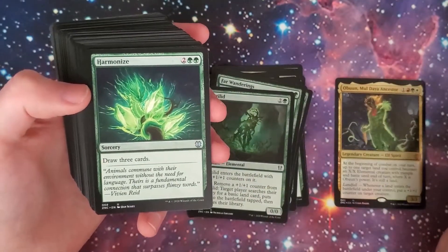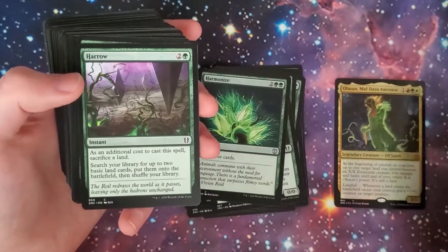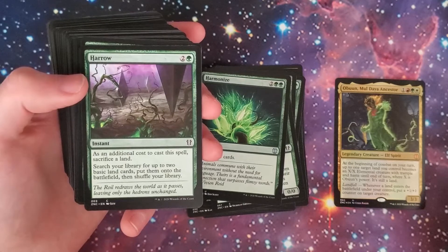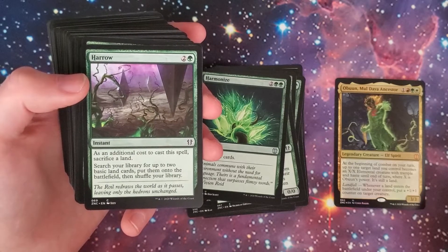Harmonize: draw three cards for two-green and two sorcery. Haro: as an additional cast cost, sacrifice a land. Search your library for up to two basic land cards, put them onto the battlefield, then shuffle your library.